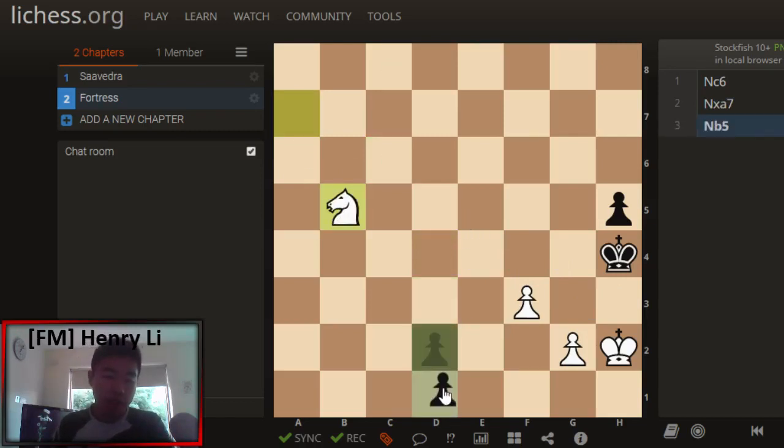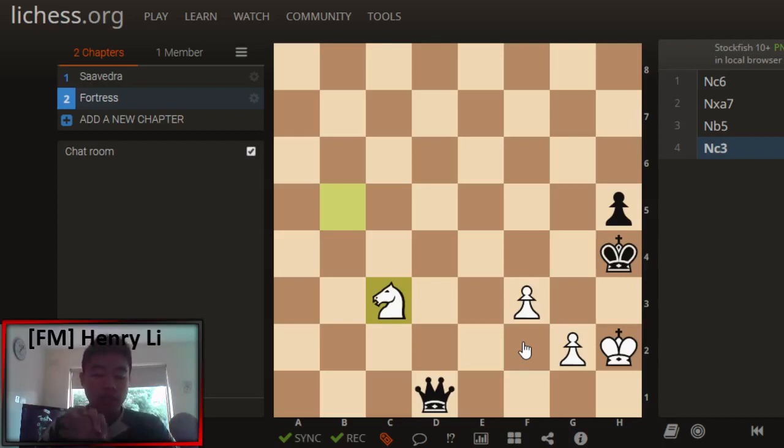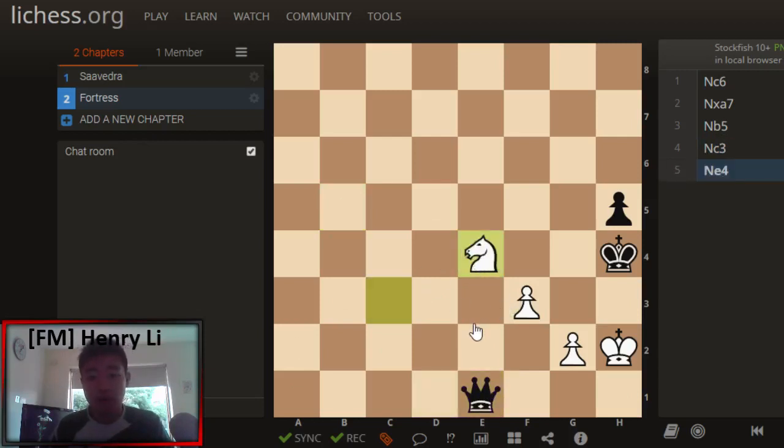Black obviously queens, and then very calmly Nc3. If Black's Queen moves anywhere besides giving check — for instance, the Black Queen goes to e1 — then we simply put our knight on e4. We've actually trapped the Black King from ever escaping. All of these squares are covered by the White pieces. Black needs to be careful about g3 as well, which would be checkmate if the Queen was not on e1.